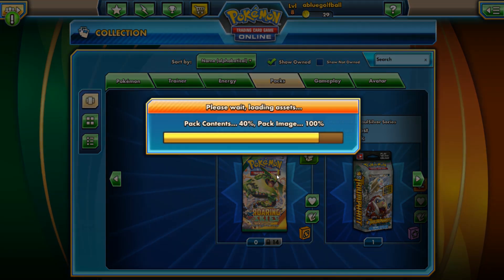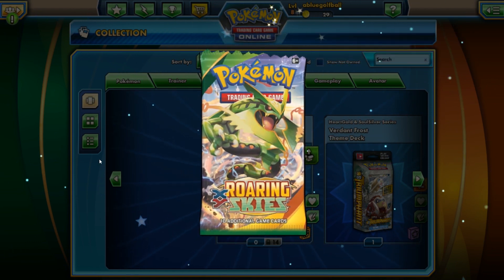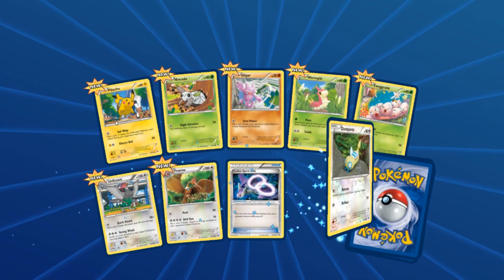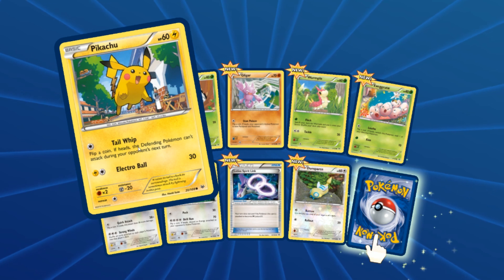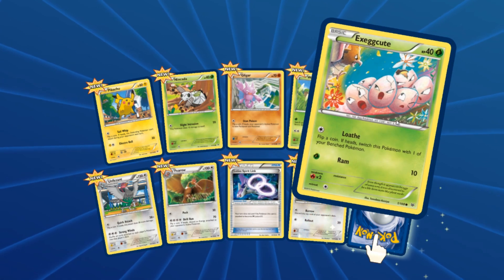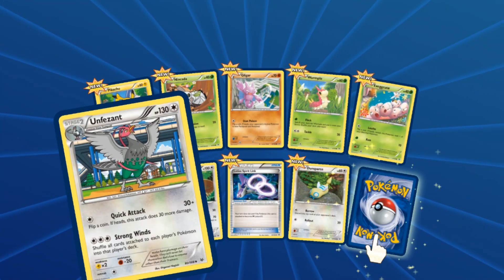Let's take a look here — pack contents loading... 60%, 69%, 80%, 90%, 100%. Okay, here we go, Roaring Skies XY! Hopefully we can get a secret rare. Look at all these Pikachu — gained some weight, he looks chubbier than usual. It's got the attack Tail Whip, not too good, not too bad. We got Nincada here, and Exeggcute is back with a little HP upgrade to 40.